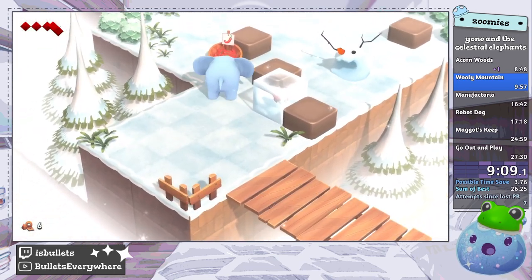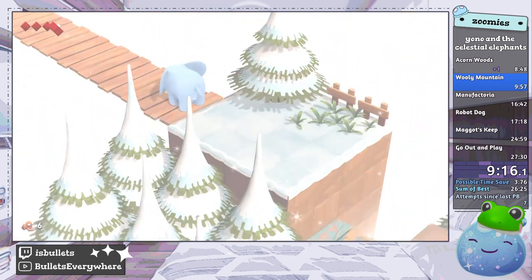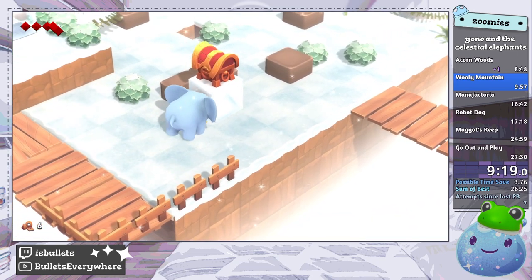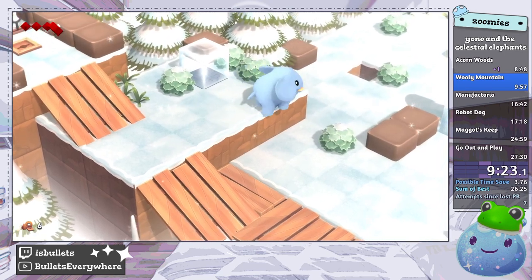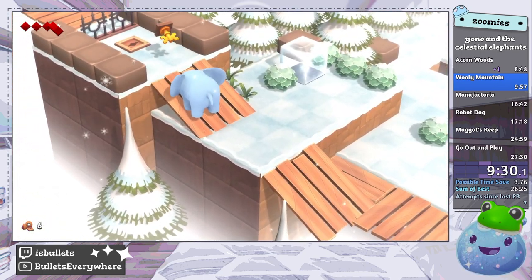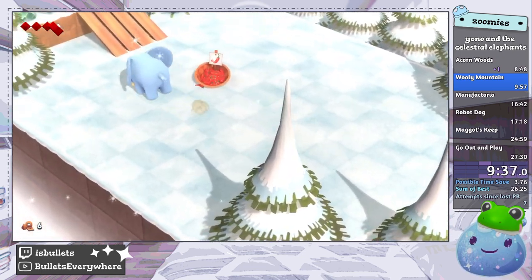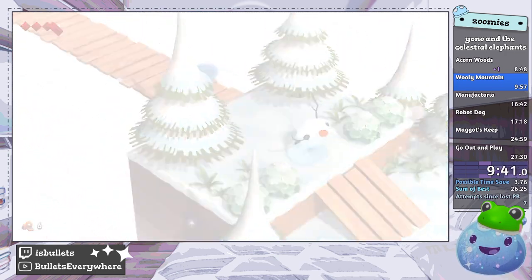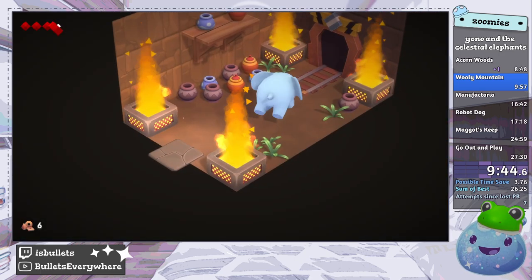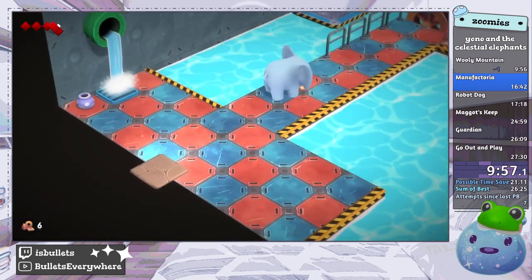New snowman killing strat — let's go! For the first time in many, many years of Yano speedrunning, it is optimal to kill a snowman. Before, we had routed out all the snowman killing, and now we've routed it back in. This is a good split actually — I think it might be time save, which puts us in a good position. It's hard to judge because those minecart cutscenes take so long. We were close to a gold split.